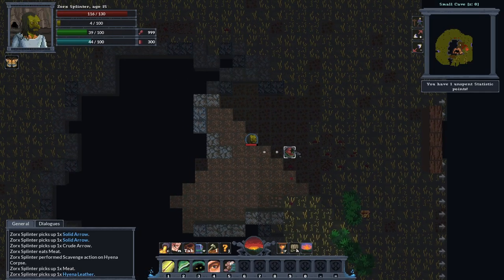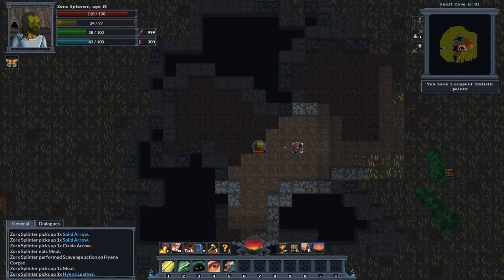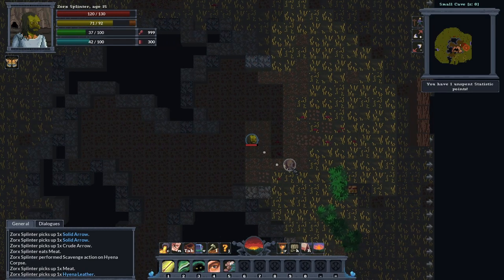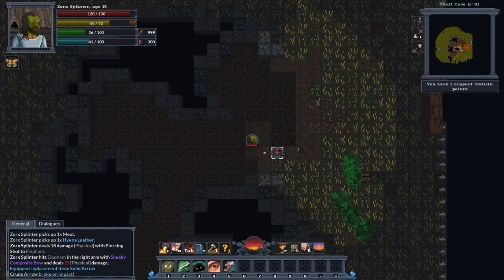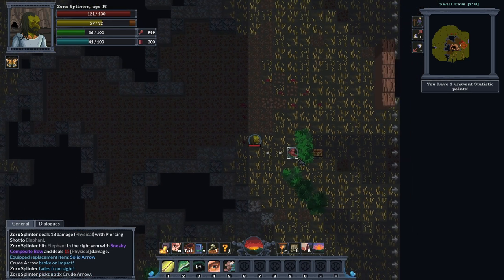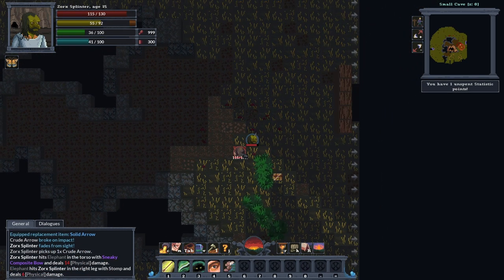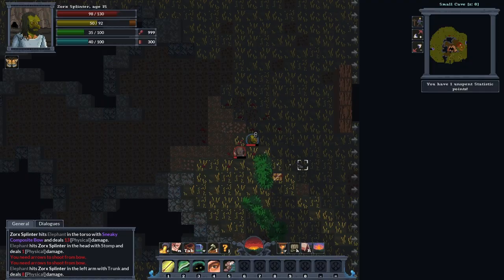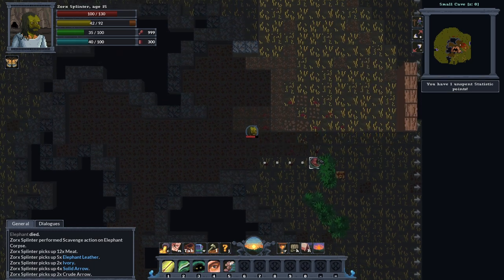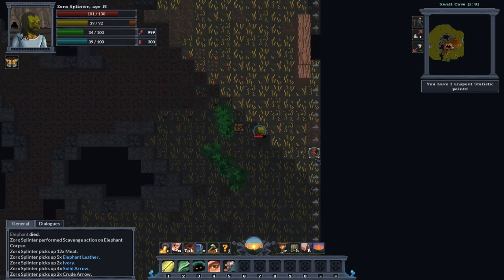I'll put my torch on because I can't see a thing in here. I don't think there's going to be anything in here anyway — no, there isn't. We have got another elephant though, so let's quickly put that bow on. Get a bit of space between us. He can't see me because I've used sneak or vanish. Let's try and get him out in the open where I can see him — there he is. I've run out of arrows. Let's quickly equip them. There we go, nice. I think that's all the enemies around here.